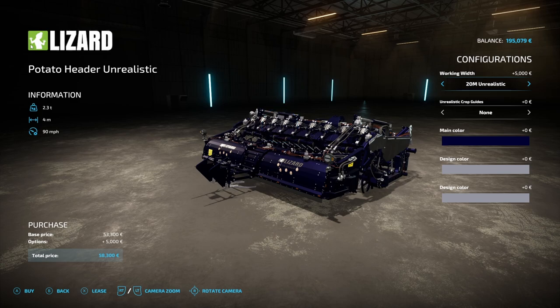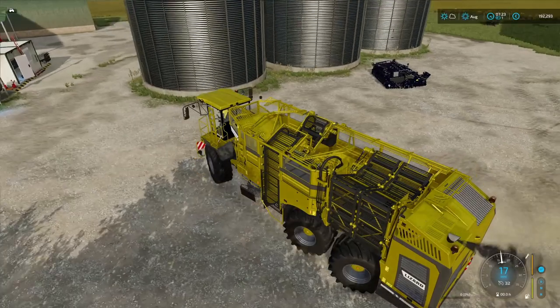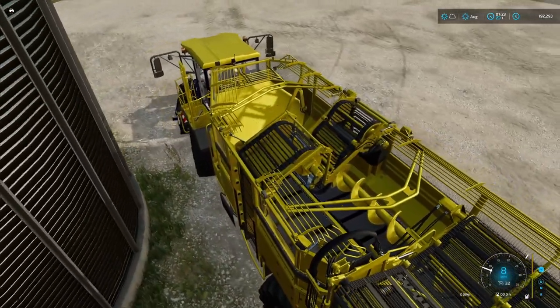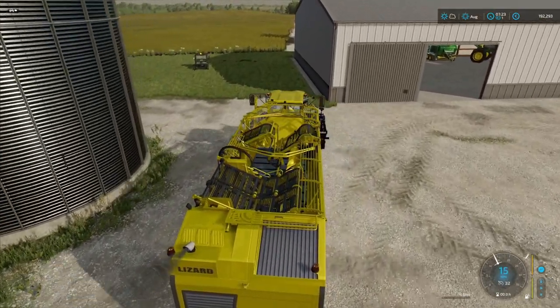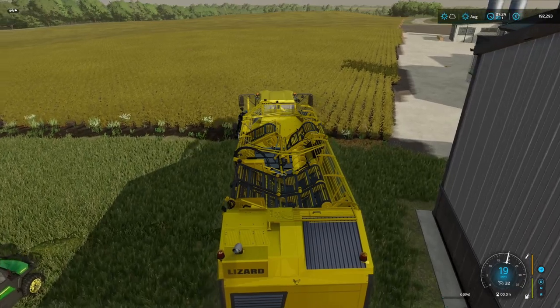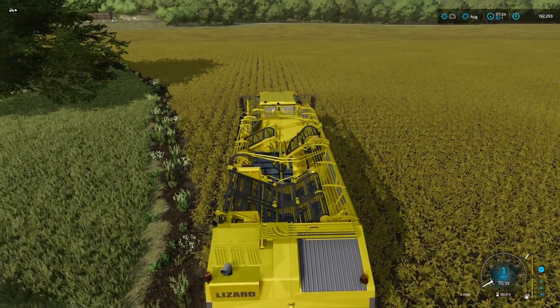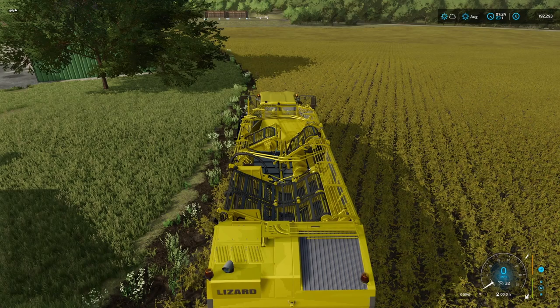We're not going to go unrealistic on the header — we'll go standard, just to make it a little more realistic and balance it out. About 21,000 to lease the harvester up front. This will probably take a while, so there'll probably be a couple of hourly rental fees — maybe 30,000 or so to lease this harvester and get this harvest in. I'm not too worried about that because we're going to get plenty.